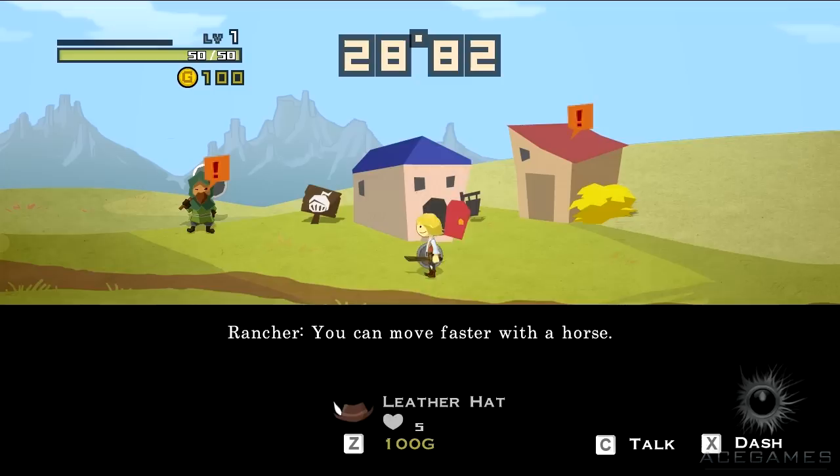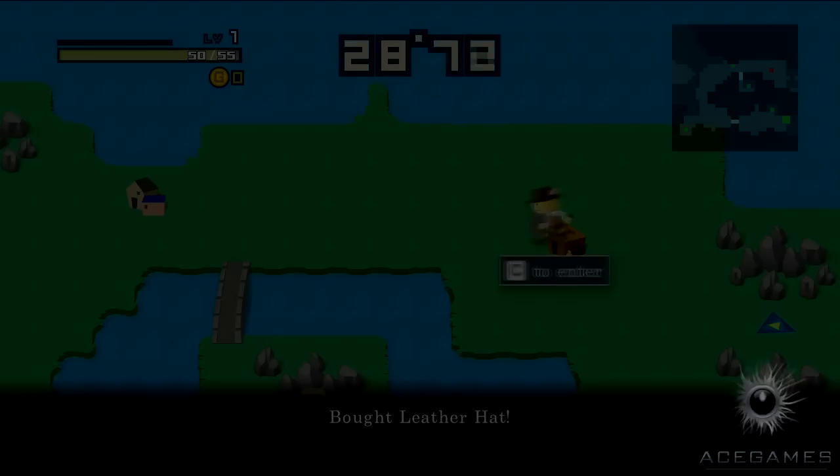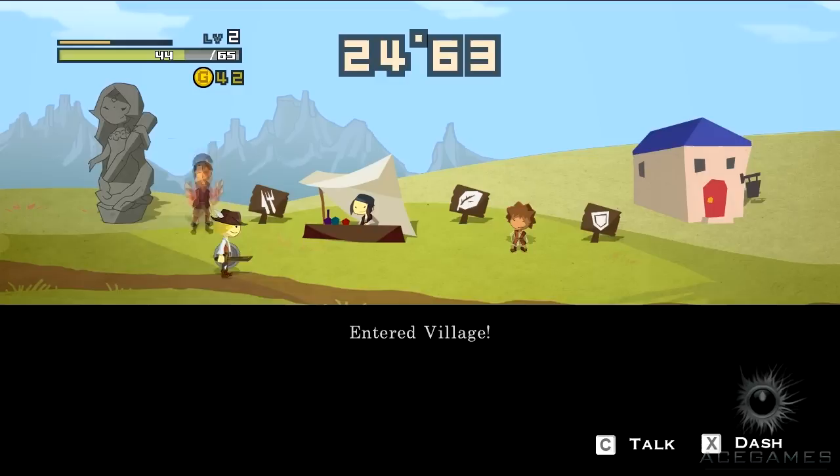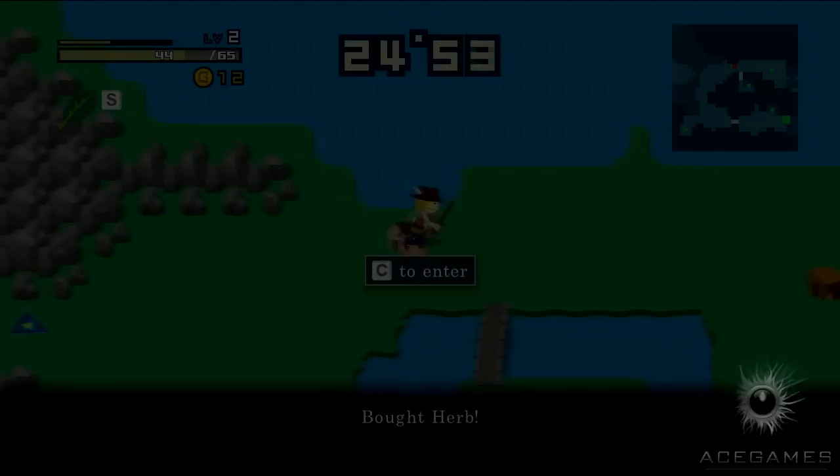You get a grade on every map you do, and the shields and weapons you buy stick with you, so it makes your character better and makes everything easier. I just bought an Indiana Jones style hat. Combat is very easy and level ups are done automatically to save time. It's supposed to be a very fast-paced game.